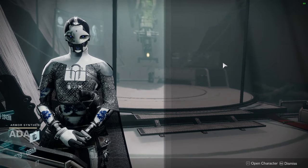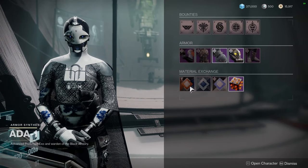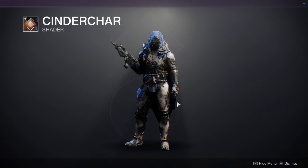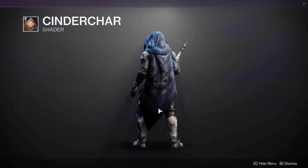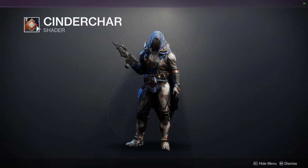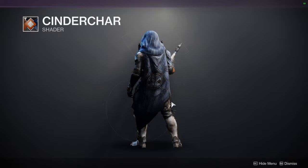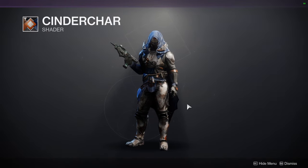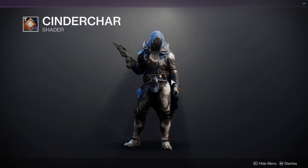As for 801, she is selling Cinder Char. This is a weird shader for her to sell because I've never seen her sell this, so I definitely would recommend it. It's definitely a Vanguard-related shader — you have the orange, blue, and white. If you want a Vanguard shader that looks kind of weathered and messed up, this is definitely the one, because it does look really cool.